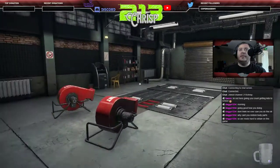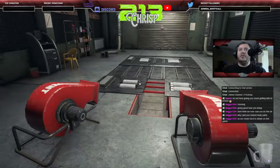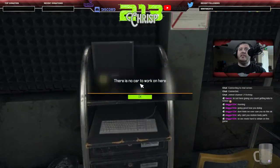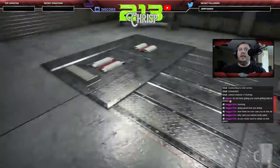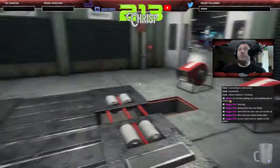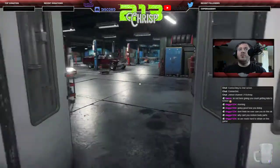The Tuning DLC gives you access to the dyno room — it's a rolling chassis dyno system setup where you roll the car over. The only thing you really get to tinker with is the dyno itself. Right now I don't have any cars on it, but this is where you go to find out the performance of a particular vehicle.